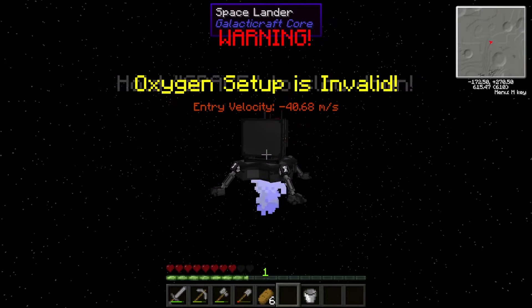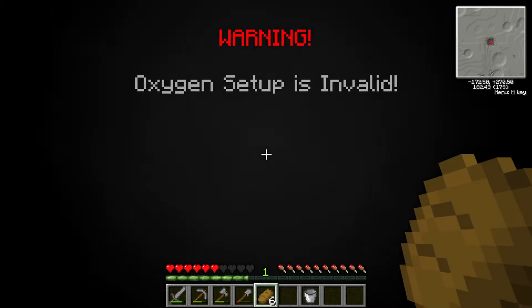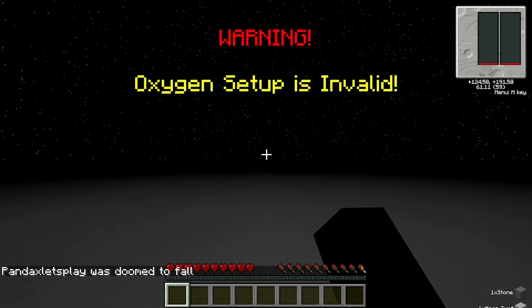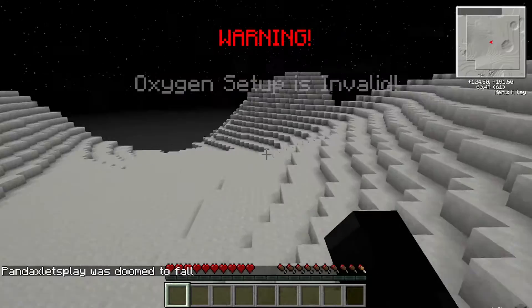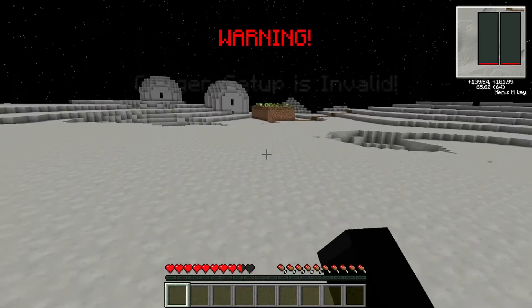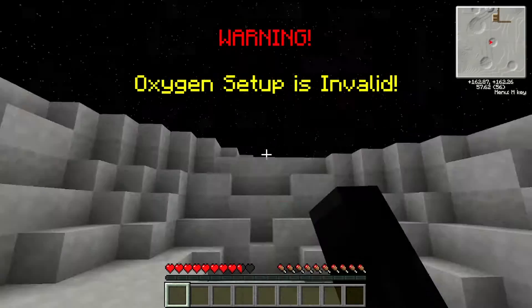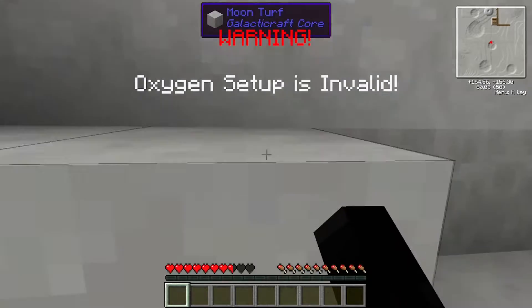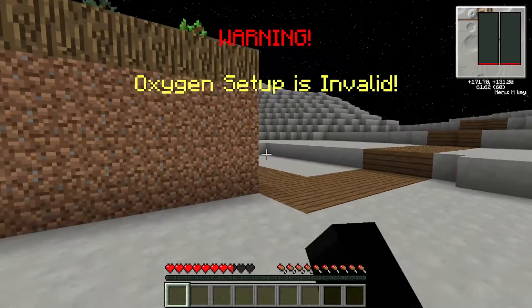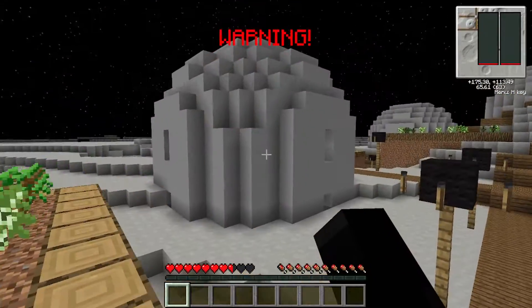Oh — what's happening? Why am I dying? 'Oxygen setup is invalid' — yeah, I forgot to set up oxygen. Oh — I spawned on the moon! We actually do lose oxygen up here. There's a village over here, let's do a little exploring. 'One small step for man, one giant death for a Panda' I suppose. I don't have any oxygen but there's a village — let's start a new life there, because it's not like I can go home. I don't even know how it would be possible to return.